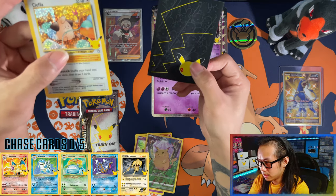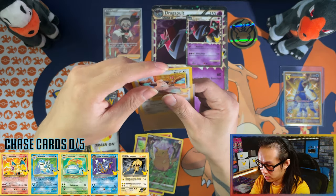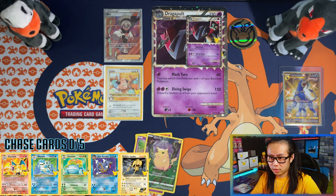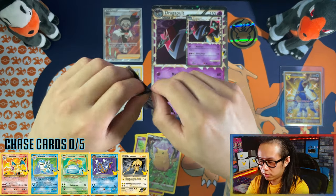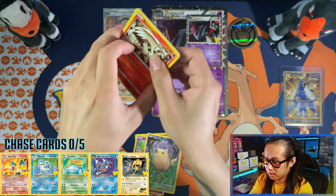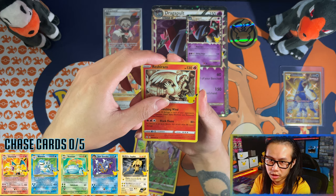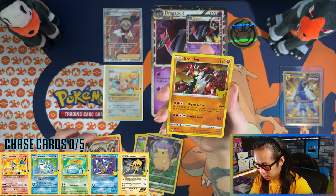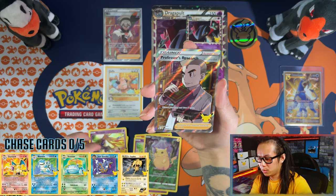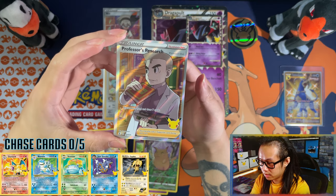We've got the Celebrations sleeves from the ETB, which I've already opened, but you guys won't see that video until the end — I'm leaving the most expensive for last. Reshi Ram — I didn't sleeve the Pikachu, I'm proud of that one. Zerneas, no classic in this one, and I pulled a Professor's Research, so this whole opening was actually not bad at all.